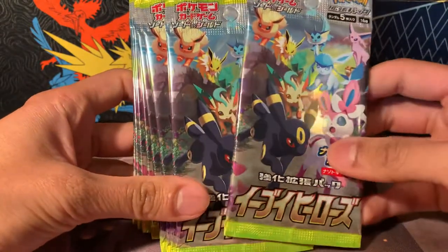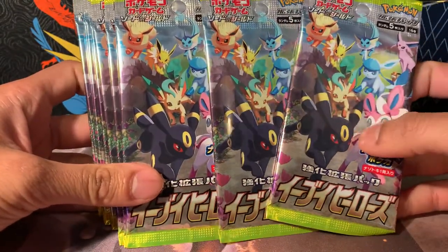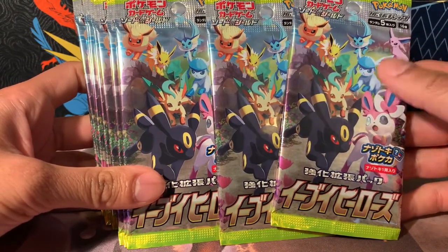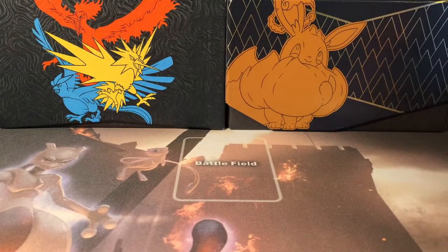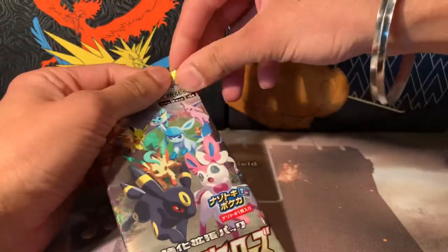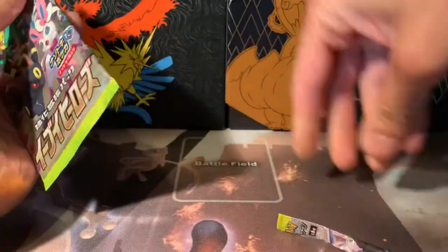Look at that pack art — all the evolutions! Question of the day has to be your favorite evolution. Mine has to be Umbreon. What you want in this set are the alternate arts. There are more alternate arts to be seen — with Chilling Reign and Battle Styles they are loving the alternate arts at the moment and we want more.